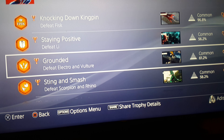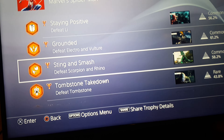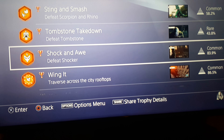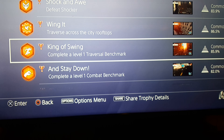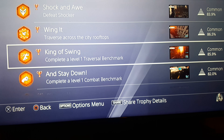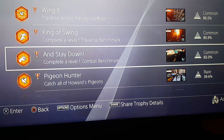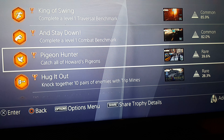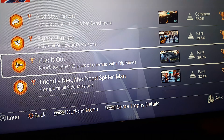Vulture Sting and Smash — defeat Scorpion and Rhino. Tombstone Take Down — defeat Tombstone. Shock and Awe — defeat Shocker. Wing It — travel across the city rooftops. King of Swiss — complete a level one traversal benchmark. Stay Down — complete a level one combat benchmark.